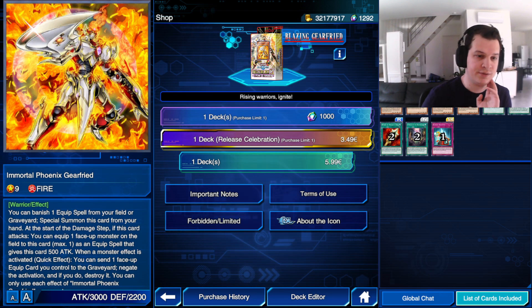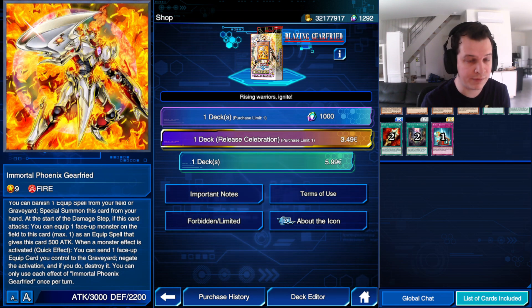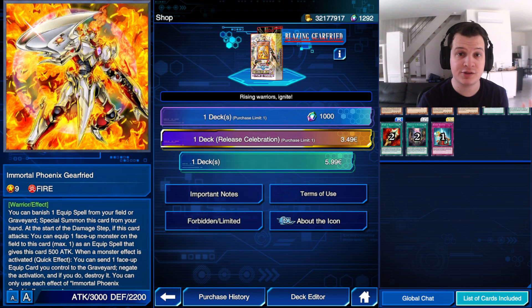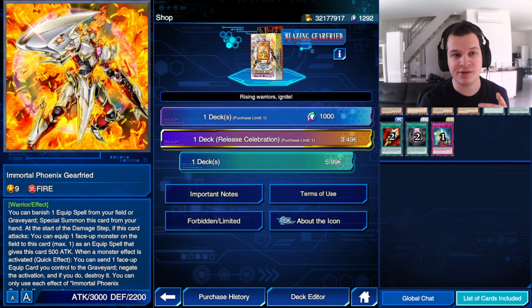Starting with Immortal Phoenix Gearfreed. This card is actually pretty good — it's basically a monster negate. When a monster effect is activated, you can send one face-up equipped card you control to the graveyard. It doesn't have to be equipped to the Immortal Phoenix Gearfreed, just any face-up equipped card you control. It has a very easy summoning condition: just banish one equipped spell from your graveyard, which you get via a skill. And instead of the damage step in this card's attack, you can also remove one face-up monster on the field. This card's non-targeting, non-destructive removal. But you have to wait until the damage step in order to use it, so the opponent of Gearfreed does have some time to react.